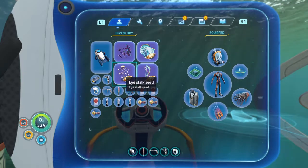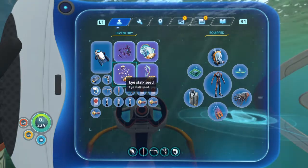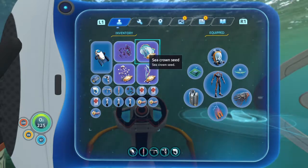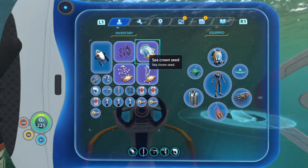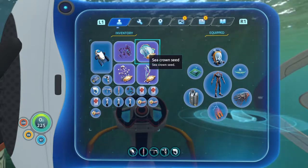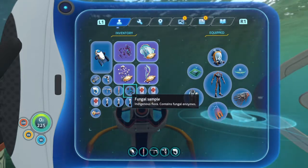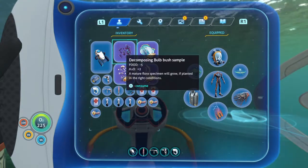For example, the eye-stalk seed was located in some deep caverns. The ghostweed seed was found in the Lost River. The sea crown seed only grew at the Sea Emperor's habitat. We also got some fungal sample on the mushrooms. And finally, we have the ball bush sample.